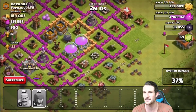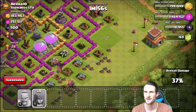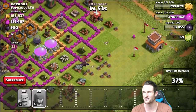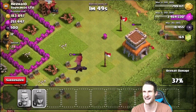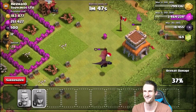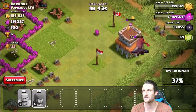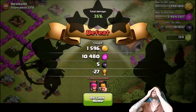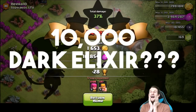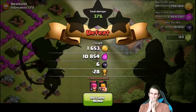I don't even think we're gonna get the town hall because of this dragon. The archers keep getting killed before they can even shoot at the dragon. It's an epic fail - we only got 10,000 gold from that. I shouldn't have gone after that base.